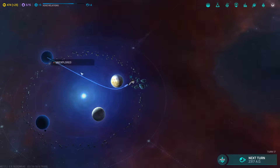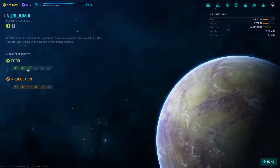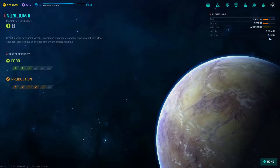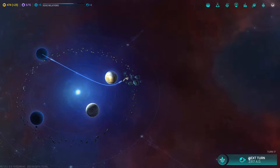Nebulium! What is this - oh, good food! Maximum population, abundant materials and gems. God, I want to colonize all of these places.